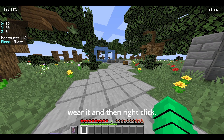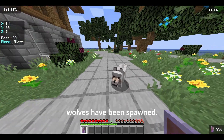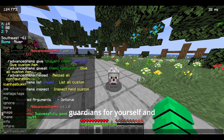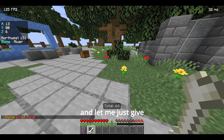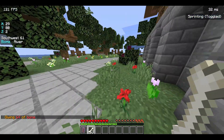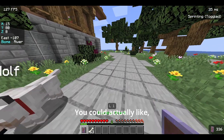You can just wear it and then right-click, and as you can see wolves have been spawned — about two wolves. That's how the item works: you get guardians to fight for you. I gave myself 64 bones to tame them. You can see the wolves are now mine — the other wolf ran off. It's a really cool item.